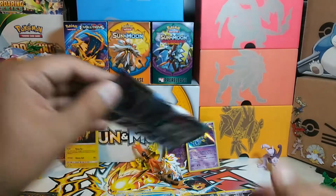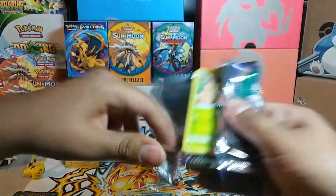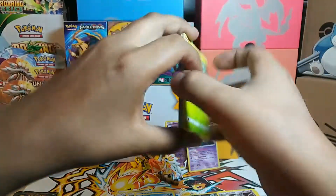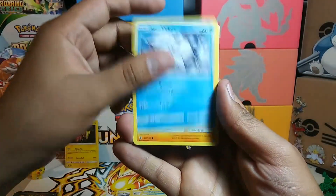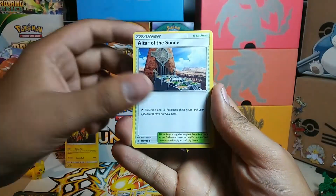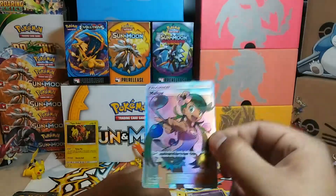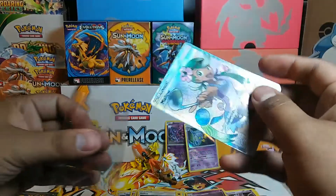All right, on to Guardians Rising — another set which is very hard to collect. We got Petilil, Chansey, Vulpix, Pancham, Gothita, Fairy, Altar of the Sun, Graveler, Mallow reverse, Garbodor — another rare — oh sweet! Got a Mallow full art! Totally awesome!